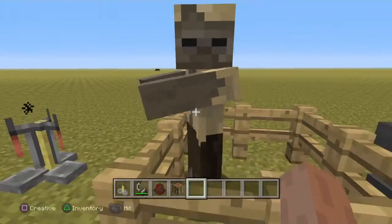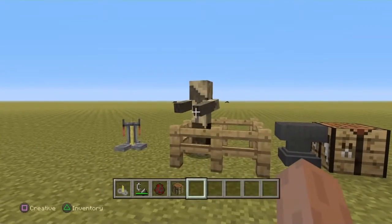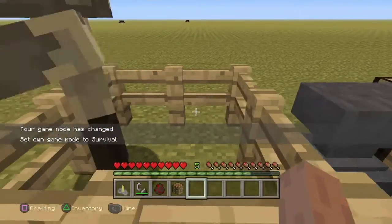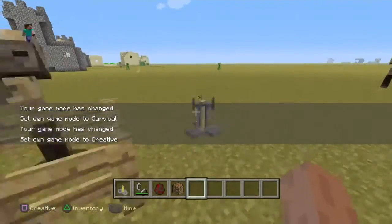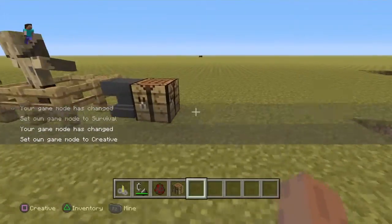So the husk is basically this — it's a zombie that doesn't burn in the sunlight, and when it hits you, it gives you hunger. You can only find them in a desert. And as for strays, I didn't find out how to get them.